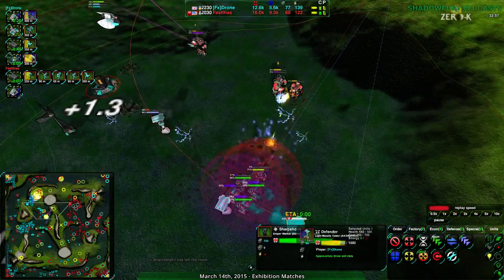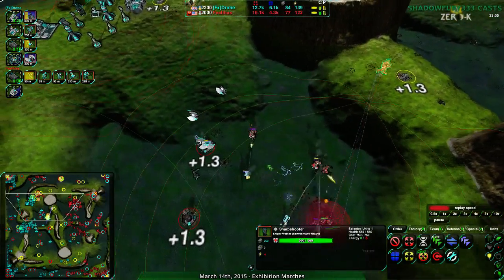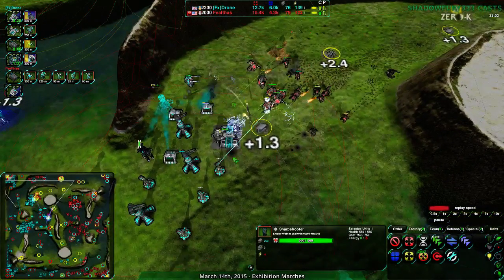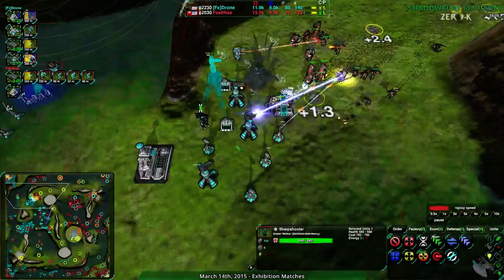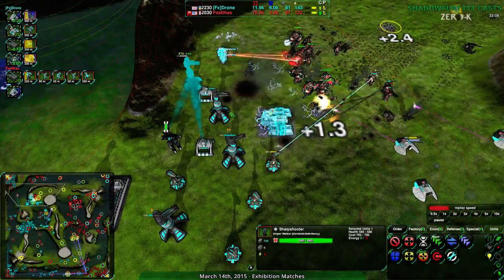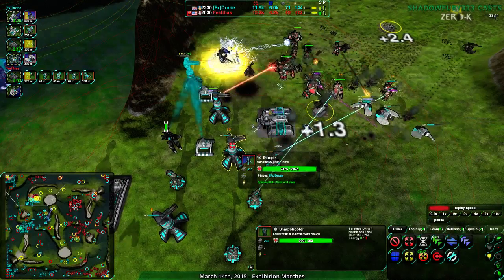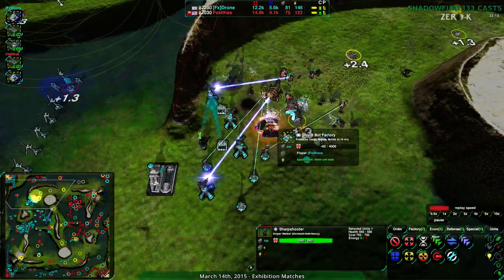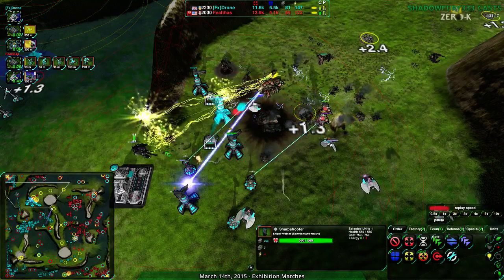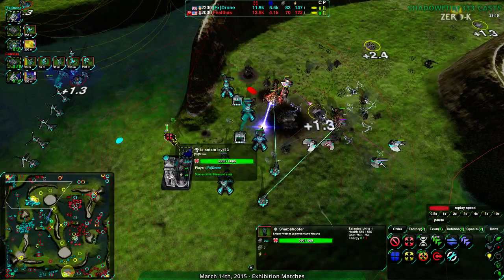These Rapiers are being a real pain. But the north side is what really matters. The Shield Bot factory is in jeopardy - the air factory might go down as well. These Stingers are going to be a problem. The Shield Bot factory is dead. The Stingers are the main obstacle at this point. The Scorpion should be able to tear those apart. The Shield Bot factory is down. The commander is actually in a bad position too - a level 3 commander.